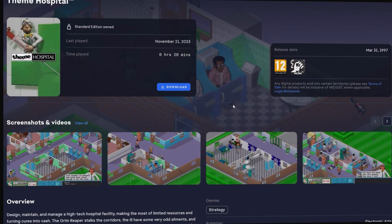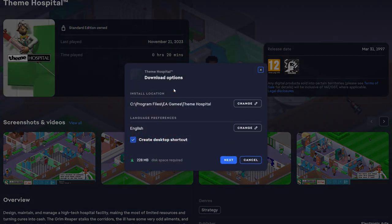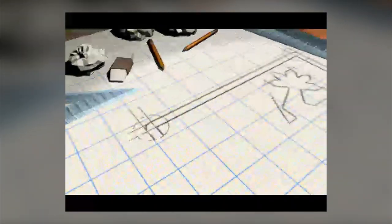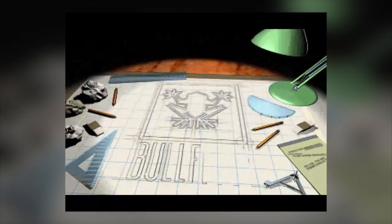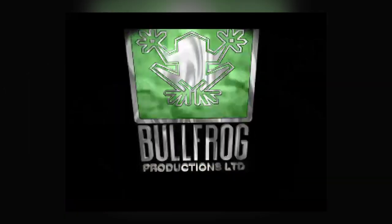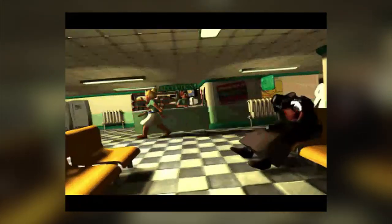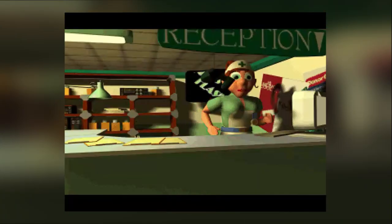Theme Hospital is available from the EA Store, GOG.com, or on the classic PlayStation 1. The game comes packaged with and automatically launches through a DOS emulator called DOSBox. This seems to work great and requires no manual setup from the user. There are absolutely no options to mess around with and it runs at what appears to be 640x480. The EA Store is a low, low 85p, however through GOG.com they're asking for £4.85.